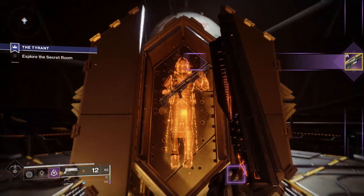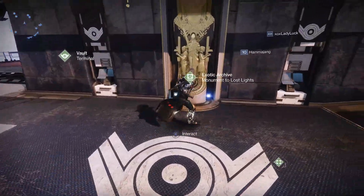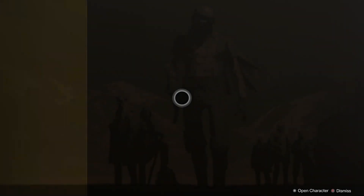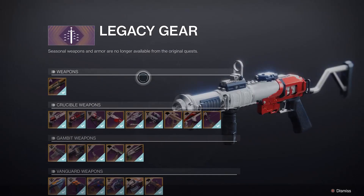Now you can finally get it really easily. All you need to do is head to the Tower and go to the Exotic Archive — Monument to Lost Lights. This is near the vault. Once you head in here, click on Legacy Gear and it will be at the very top of the list.